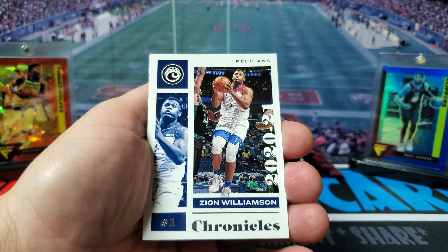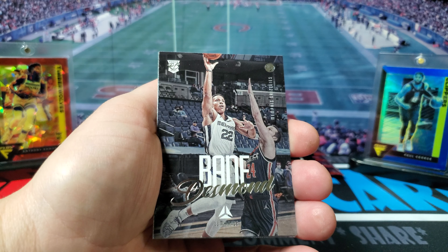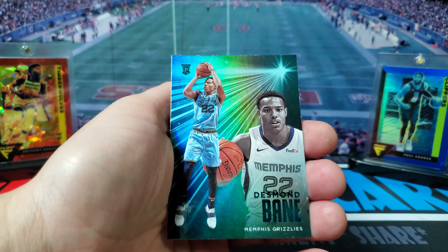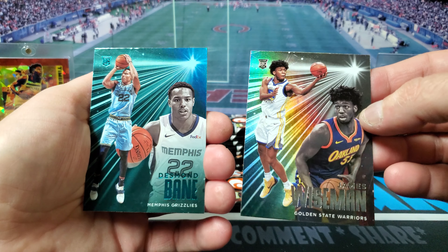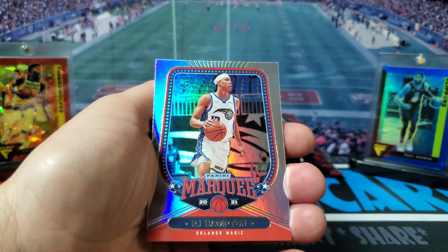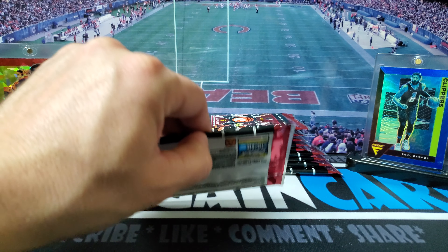Got our third Zion, got our first Luka, Desmond Bane, back-to-back Desmond Bane — that one's going to be a variation, it's a little bit different looking, maybe like a teal. I think that's one of our teals, and then we got RJ Hampton. So we're about halfway through.